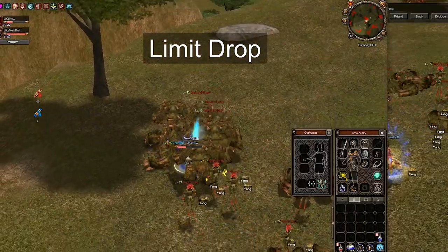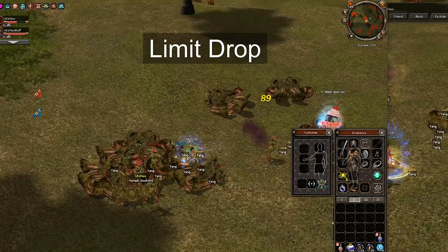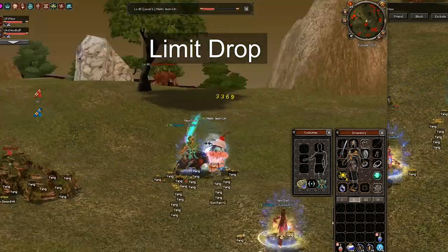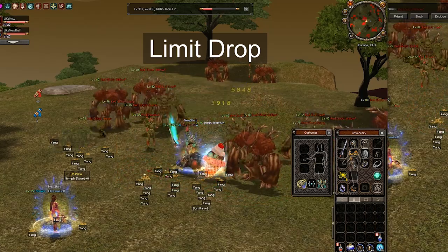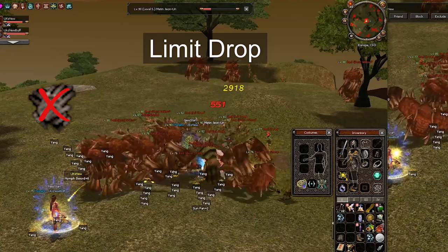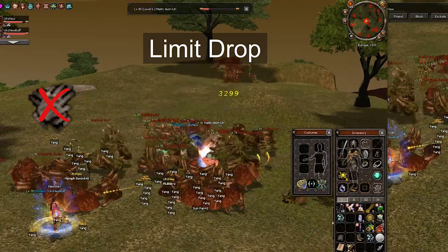The fourth category is called limit drop. Limit drops are drops that can only happen after your character has reached a specific level — like the blessing scroll, which can only be dropped after level 50. Even though you get higher level, you can still be level 120 and be able to drop blessing scrolls. The double drop effect or thief gloves does not work on the limit drop category.